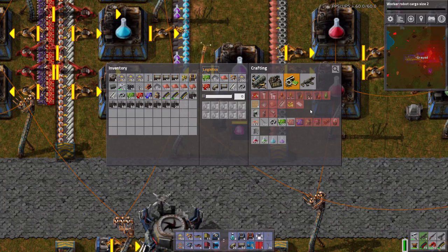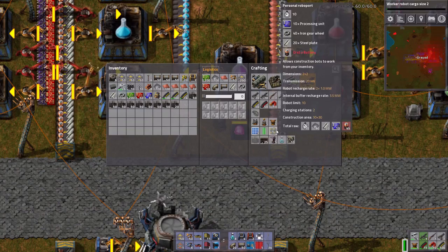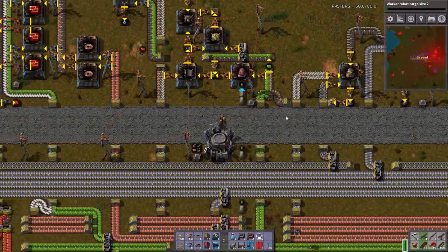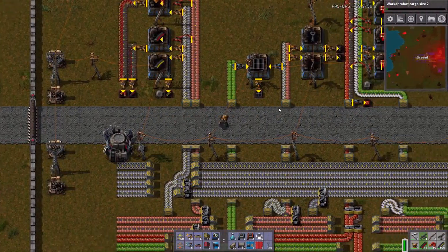Alien artifacts are used in other things — like, where is it — the fusion reactor, that requires alien artifacts to actually make. And you really need the fusion reactor to be able to use your personal robo ports to their full utility.